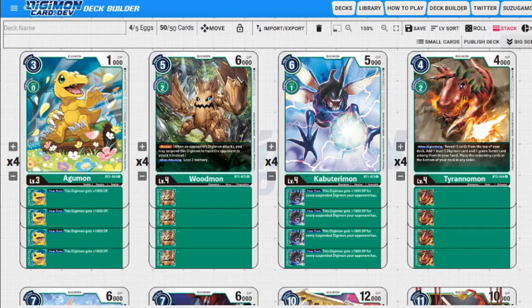Next up we have Tyranomon. When we digivolve him we reveal the top three cards of our deck and we can add a level five card and a green tamer from among them to our hand, then place the rest on the bottom of the deck in any order. This speeds up the deck and gets a few things going - plus he's a common and his digivolving skill is very good for the deck.